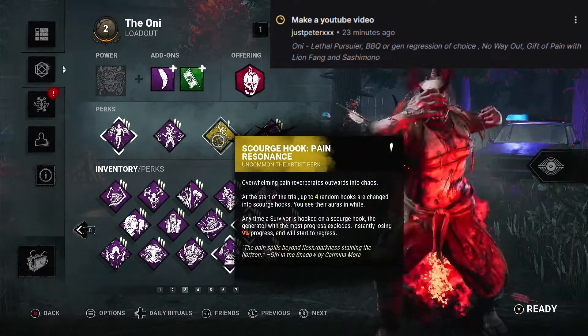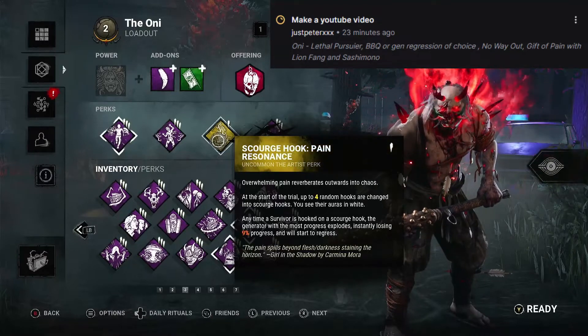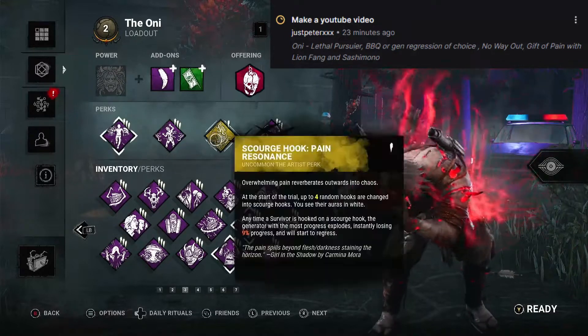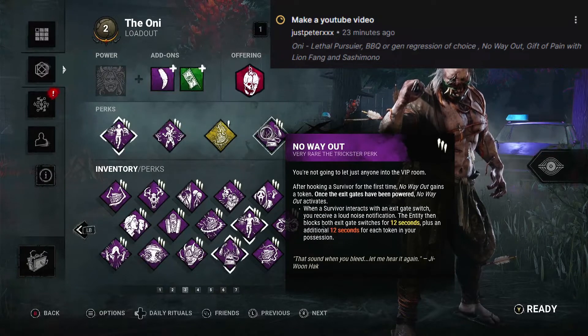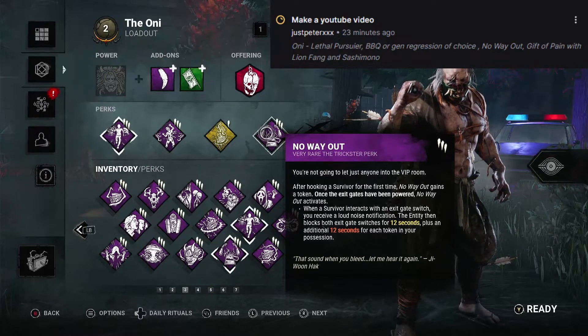We have Skirchuk Pain Resonance, just for a little bit of regression. It does say Barbecue or general regression of your choice — I felt like this build lacked some regression, so we put some on there just to be safe. Better safe than sorry. Then we have No Way Out to allow us to stay in the game for an additional minute, which can gain us kills, or if we close hatch it can tell us which door the survivor's going to use.